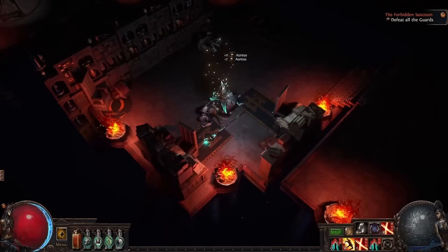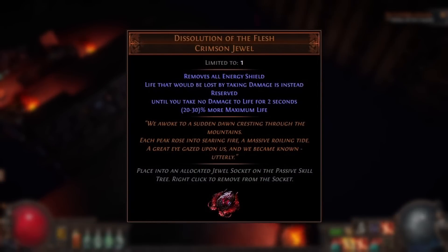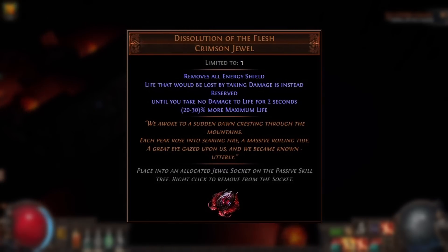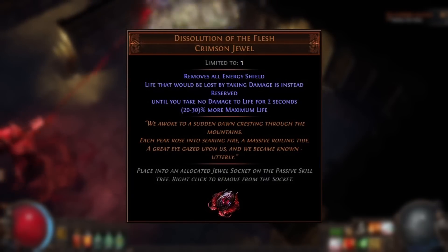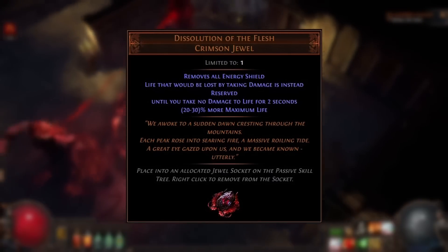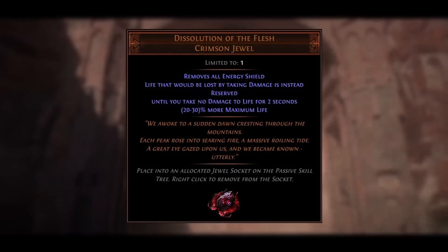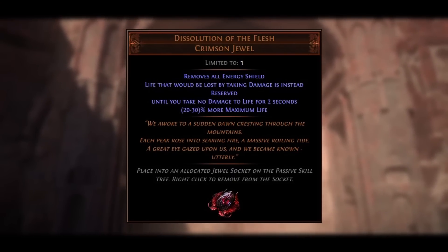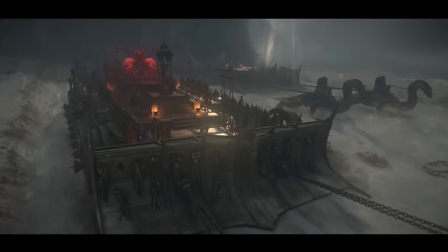I'll also briefly mention that this keystone has synergy with the Dissolution of the Flesh unique jewel. This jewel makes you reserve any life loss from damage instead of actually losing the life, until you have a two-second period without taking any damage, at which point the reservation is removed. Due to this two-second window — which cannot be modified — sources of avoidance are highly valuable, and a build on this side of the tree will struggle to gain spell block, so this keystone is a great opportunity to gain avoidance to buy time for that window.